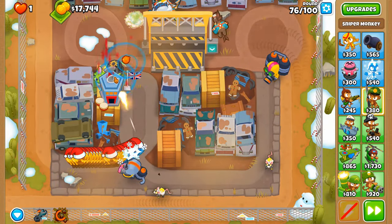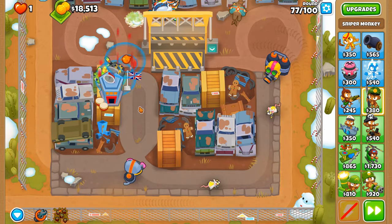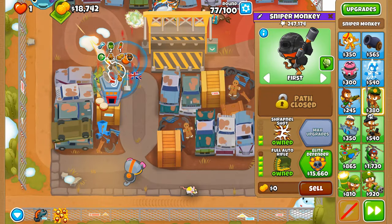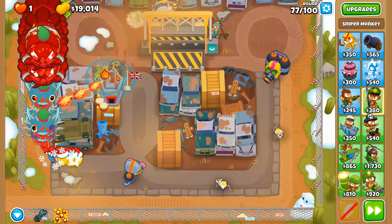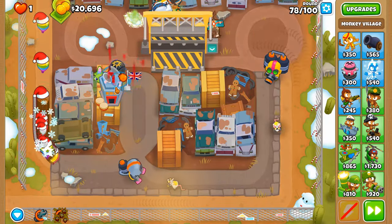There's a bit of a power struggle but we eventually manage to get through the round. If it wasn't for both Pickles and the glue strike I don't think there'd be enough damage to control the regrow balloon population. We also have a regrow blocker here, which is nice.